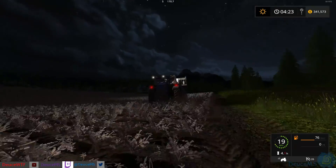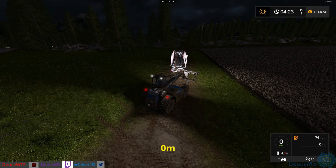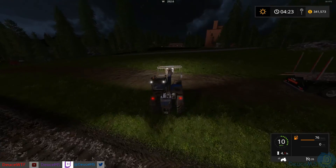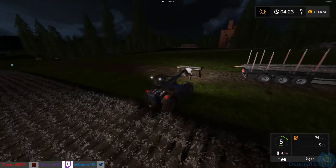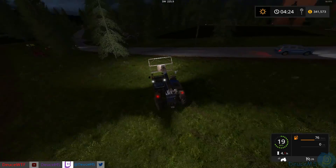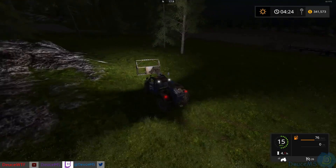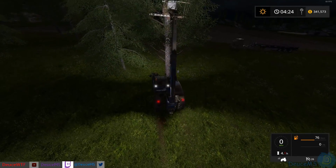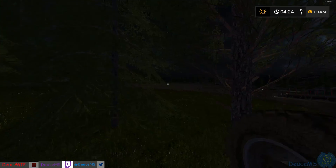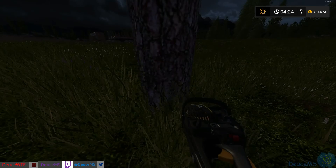That doesn't grant me that many benefits over what I already have, because I have the tape measure — you can see it popping up on the bottom of the screen — and I've been using it to cut these logs. They're pretty close already. I also need to get a stump grinder and come back to cut all these stumps down, because there are a bunch of them. Is it even necessary to have the Scorpion King?